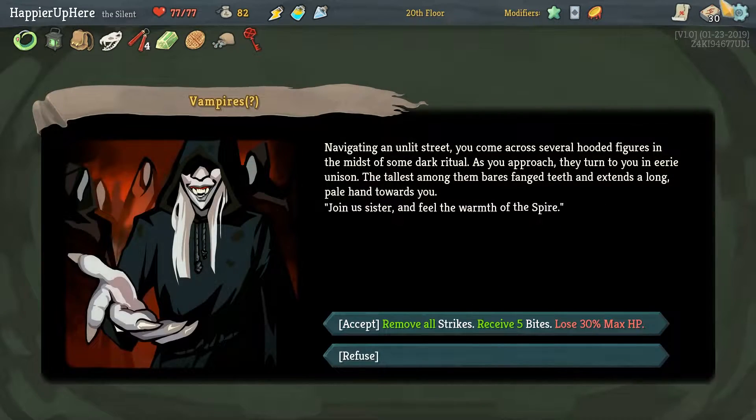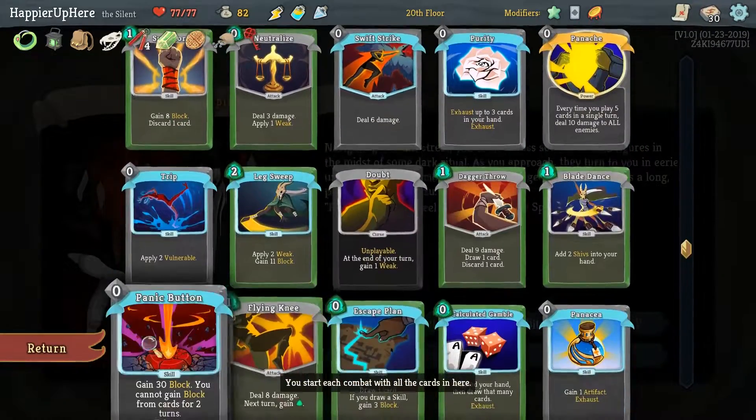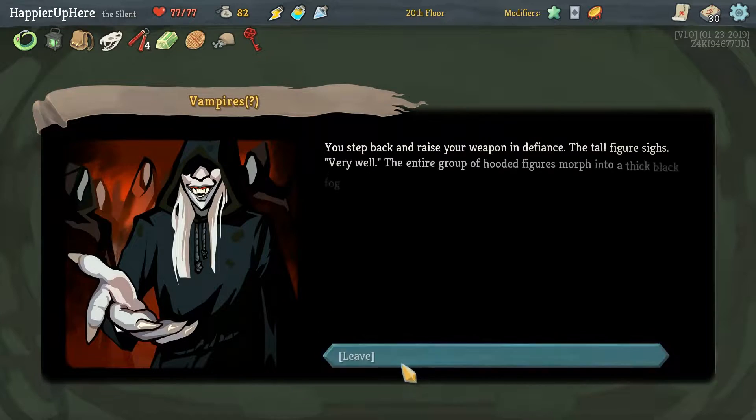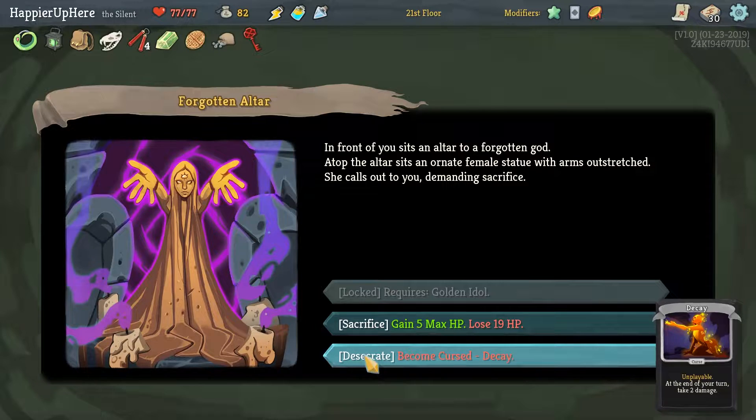Remove all Strikes and receive five Bites for 30 max HP — no, I don't think we need to heal that badly, and I don't want to lose the max HP. Here's our second curse. Decay is probably a more tolerable curse than most.